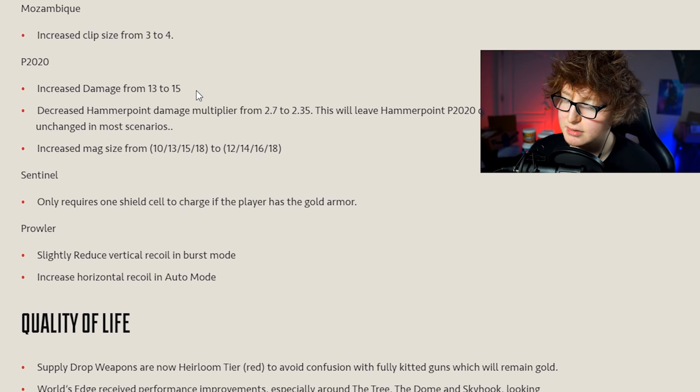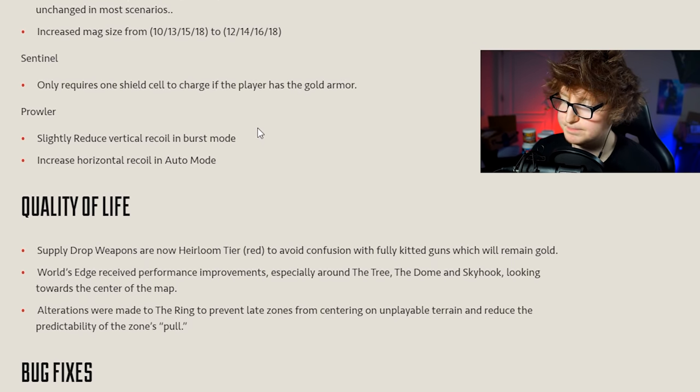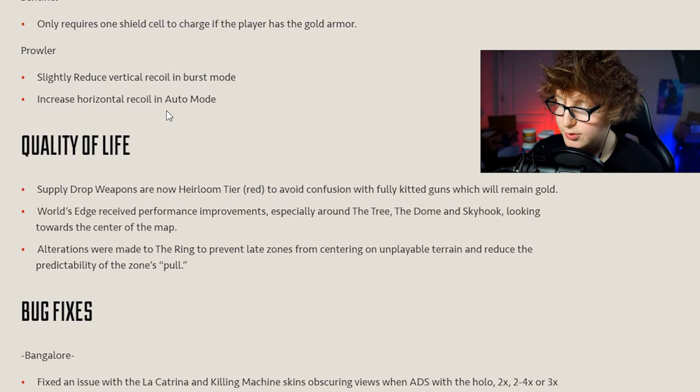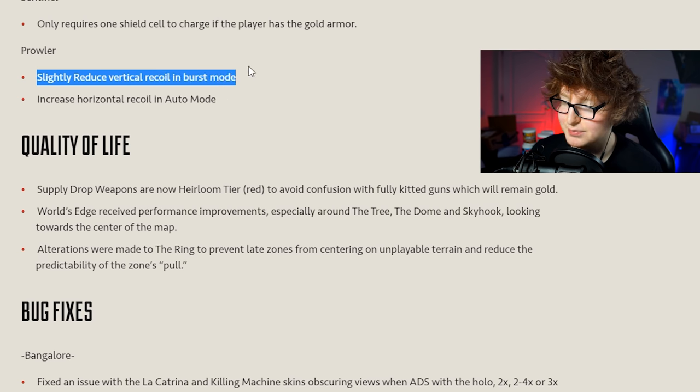Mozambique increased from 3 to 4 bullets per shot - it might actually be a viable secondary now, especially with hammer points. P2020 base damage increased from 13 to 15, though the hammer point damage multiplier is decreased so the hammer point P2020 deals the same damage as before - but it's much better off drop without hammer points. Magazine size also increased. Sentinel only requires one shield cell to charge if the player has gold armor. Prowler gets reduced recoil in burst mode and added horizontal recoil in full auto.